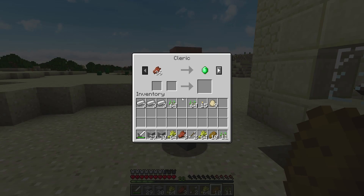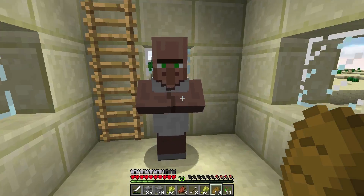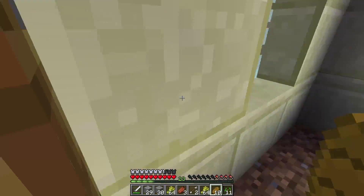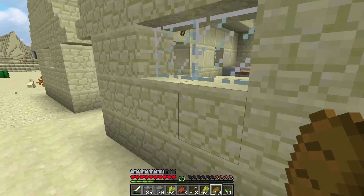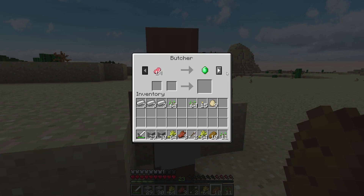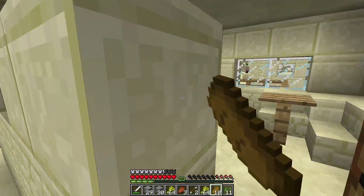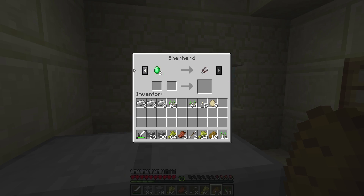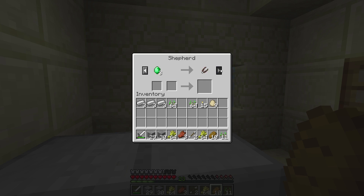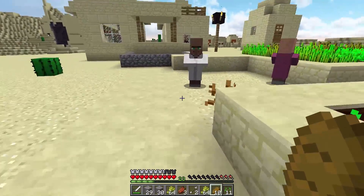What does this guy got? He's probably got the rotten flesh — and gold. Let's see what cool trades these guys have. I want to see if we can find a librarian because a mending shop would be really really great. There's a butcher... oh, there's a librarian! Got a shepherd too — that's actually an easy enough trade. We've got a bunch of sheep in the spawn and I've actually been breeding a few of them up so we have a significant amount in there.